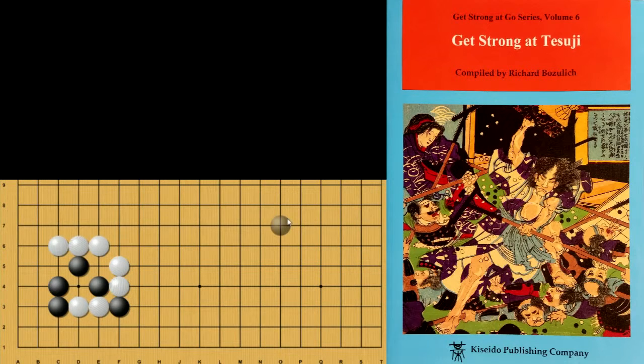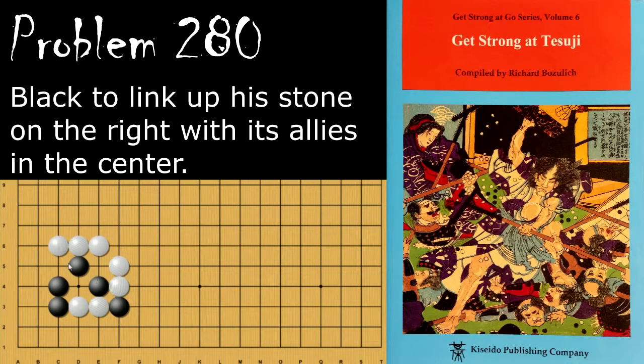Moving on to problem number 280. Black is looking to link up his single stone here with his allies on the left. How does he do this? Black's first move is to descend. And if white ataris, then black will atari the three stones with this move. When white captures, black connects — white can't push through because this is atari, and black is still connected. If black tries to connect and save them first, then white's going to atari the single stone here and chase it.